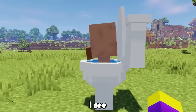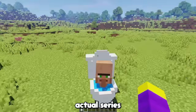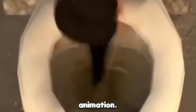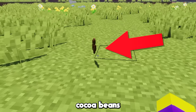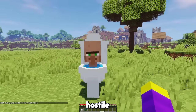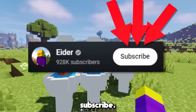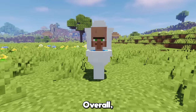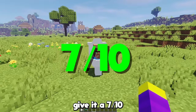The only real problem I see is this weird spot on the neck here, but that doesn't really matter. In the actual series, when a toilet dies there's a flush animation, so I added that to this toilet as well. Oh yeah, he also drops cocoa beans when he dies — those are definitely cocoa beans. The Skibidi Toilet is also hostile towards players, because a player is technically a cameraman. This is what happens when you don't subscribe — you get chased by toilets. Overall, I think the Skibidi Toilet turned out pretty good, so I'm going to give it a 7 out of 10.